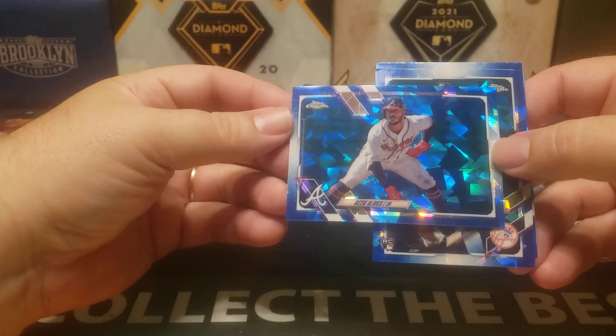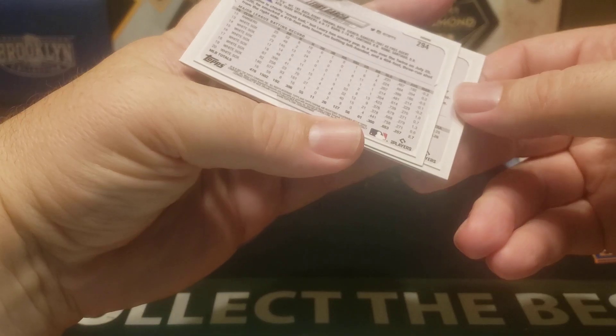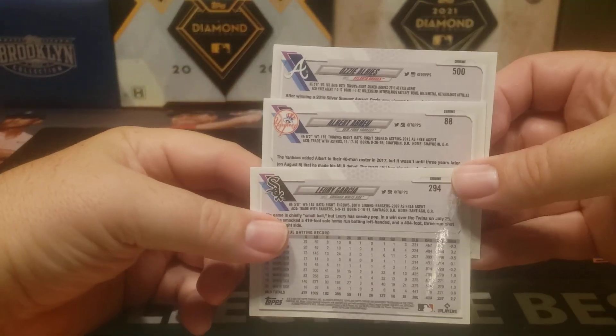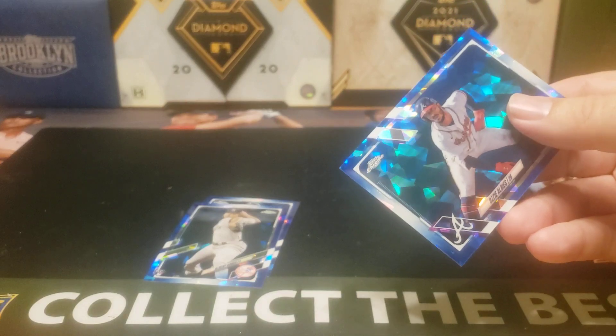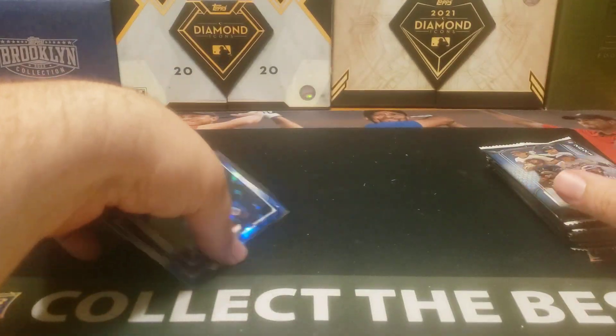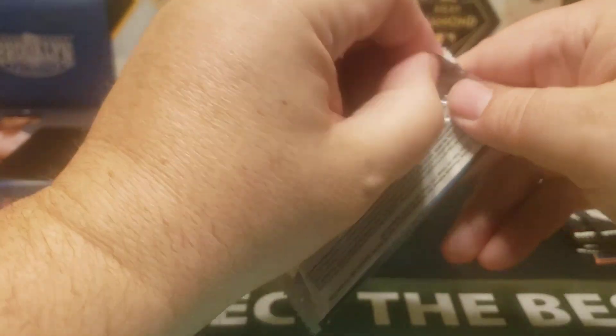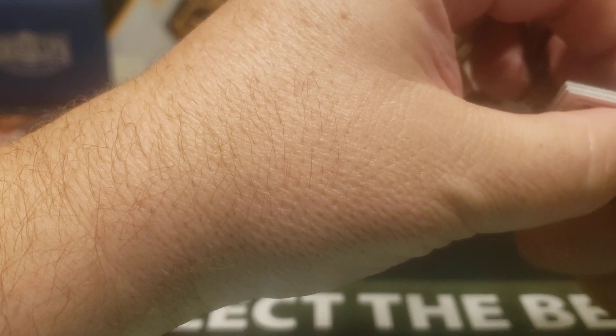We got Ozzy Albies, Albert Abreu, and Larry Garcia. You can see the numbers there. So if you get something decent, even something like an Ozzy Albies, it's worth at least holding on to. This pack has 5 cards, including a thick card — and that's an orange. I'll save that until the end.